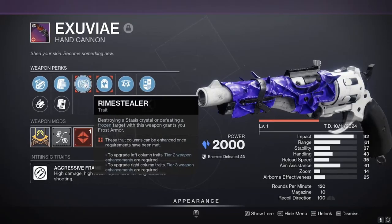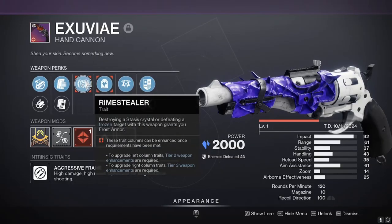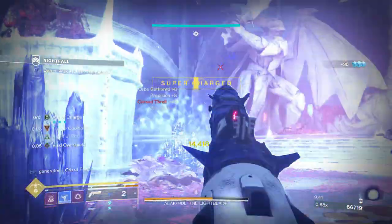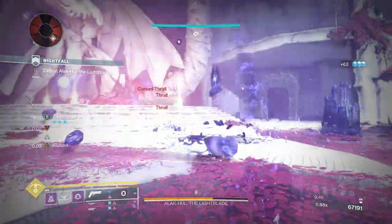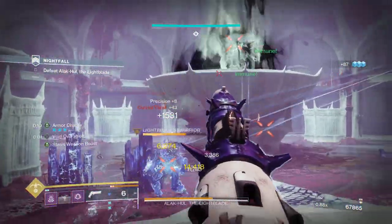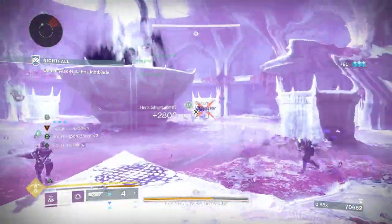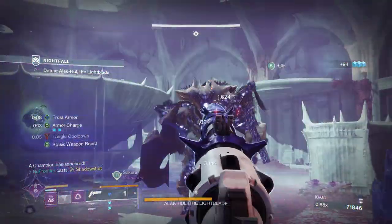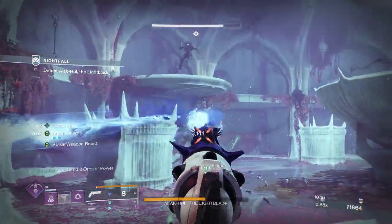The Excuviae comes with Rhyme Stealer and Headstone — two excellent perk combinations. Rhyme Stealer states that destroying a stasis crystal or defeating a frozen target with this weapon grants you frost armor. This is fantastic because by default your moths give you a void shield that you can utilize with not only yourself but your teammates, and this also gives you frost armor as well, so you have a more defensive build to survive over long periods of time. Headstone is always a go-to option because of that stasis crystal giving you nice additional utility when dealing with targets on the battlefield.